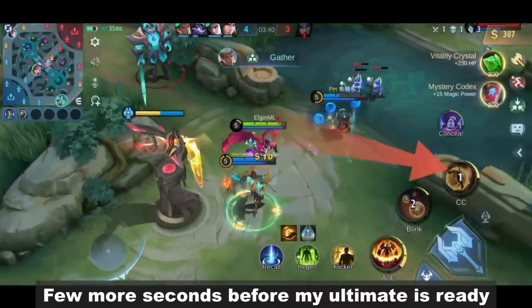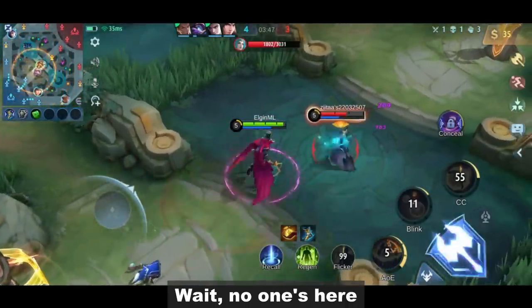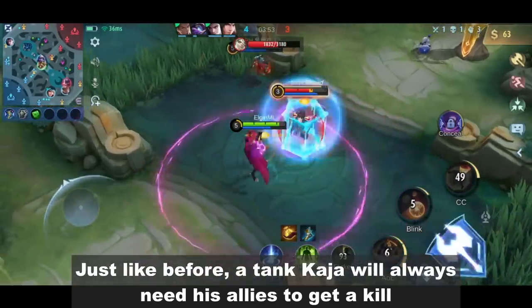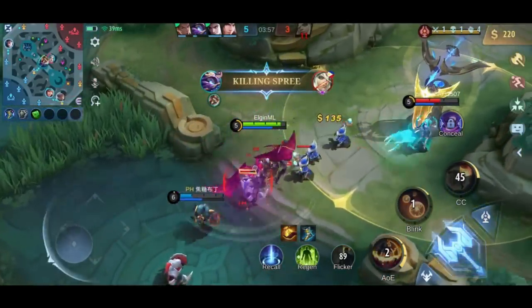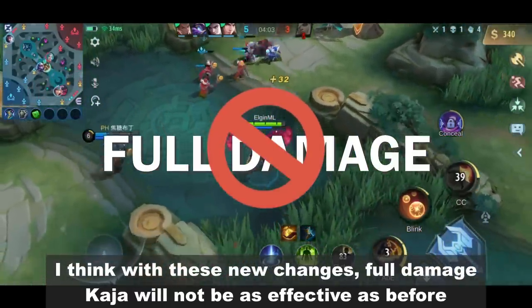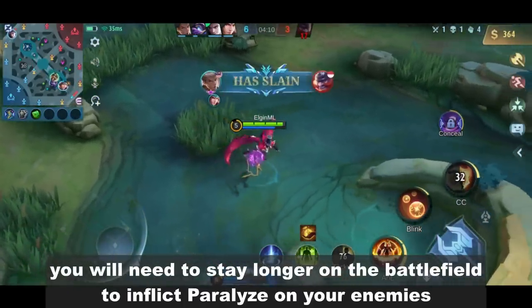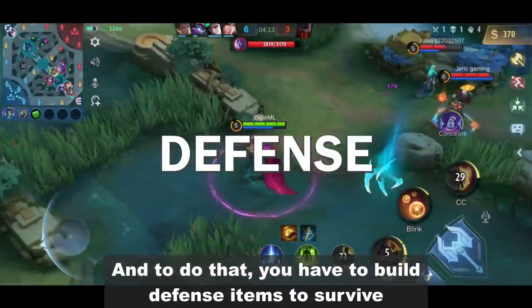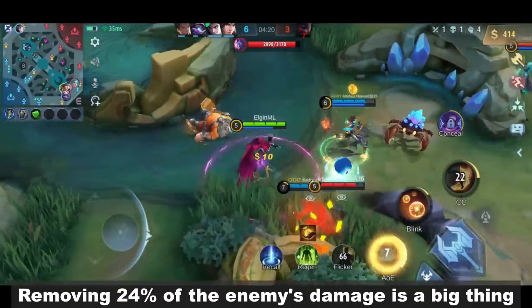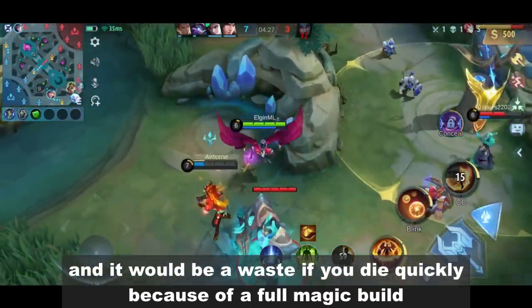A few more seconds before my ultimate is ready. Here we go! Wait, no one's here. Just like before, a tank Kaja will always need his allies to get a kill. I think with his new changes, full damage Kaja will not be as effective as before. To fully utilize his new skills, you will need to stay longer on the battlefield to inflict Paralyze on your enemies, and to do that you have to build defense items to survive and sustain yourself during teamfights. Removing 24% of the enemy's damage is a big thing and it will be a waste if you die quickly because of a full magic build.